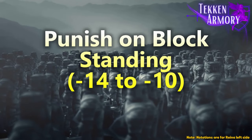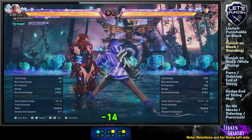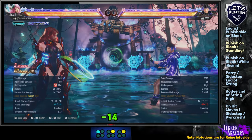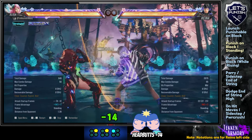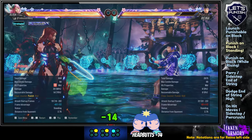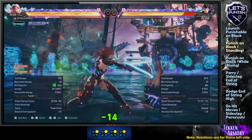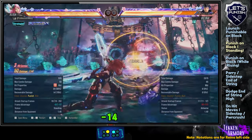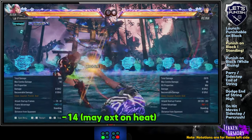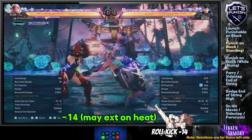Next we move on to punish on block standing, or punish from neutral stance. Extra tip: all headbutt enders of Reina, like this one, are negative 14 on block. Extra tip: all rolling kicks like this one should be negative 14 on block, unless she is on heat, where it can be extended.